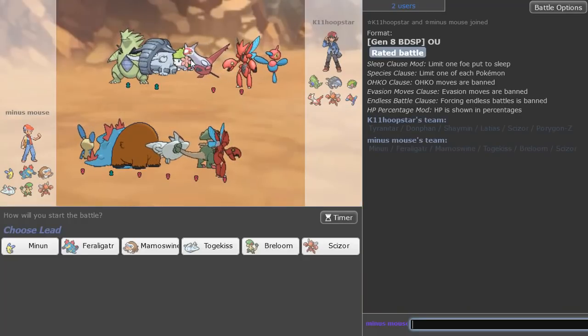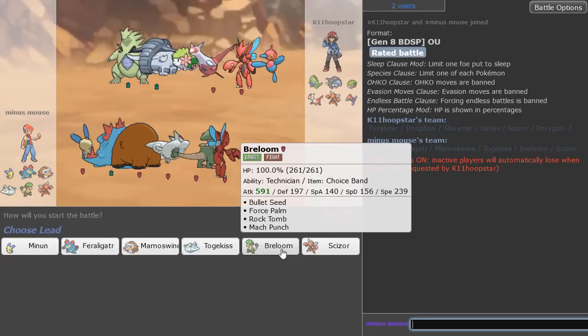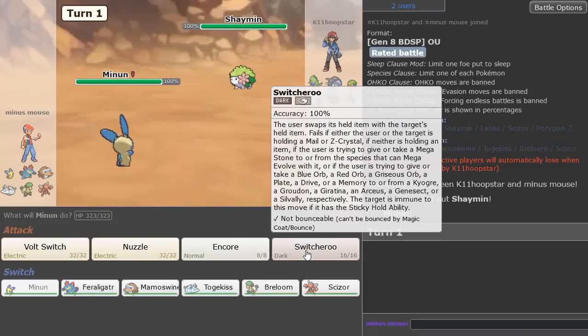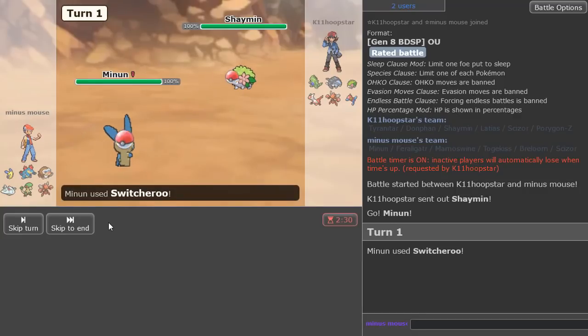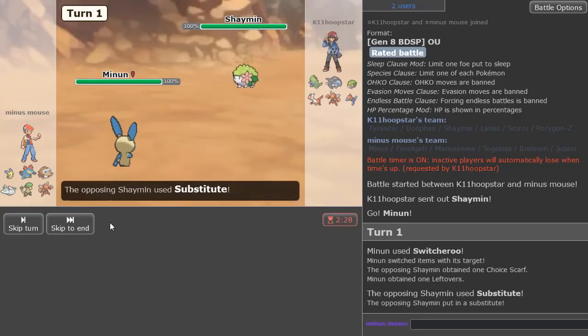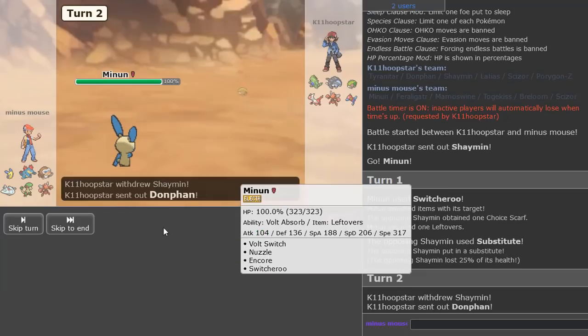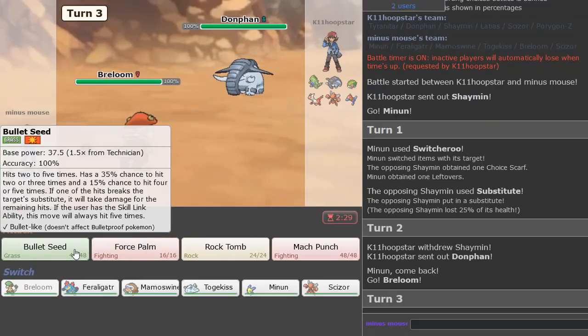We got a game. The first Shaman of the day. This Pokémon was recently released back into the OU tier — I guess just upon release in Brilliant Diamond and Shining Pearl. We have options — I think we just lead Minun and Switcheroo. Just as I thought. Now I go Breloom on the Donphan and Bullet Seed.